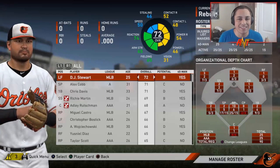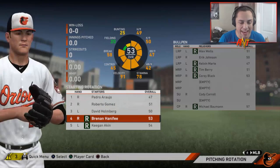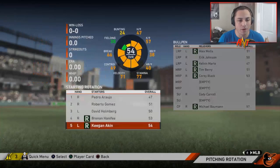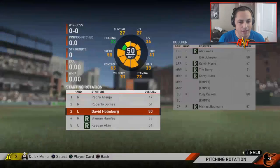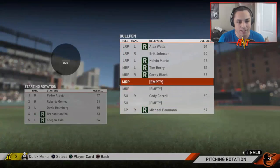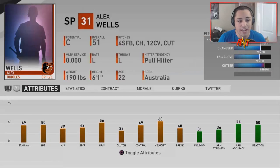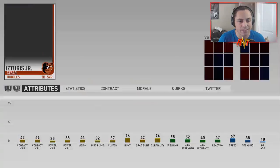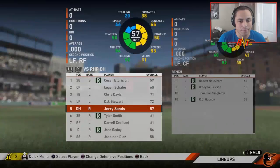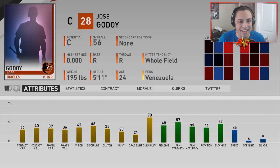Meet the team: Pedro Araujo, Roberto Gomez, Holmberg, Hanafee, Keegan Akin, Alex Wells, Eric Johnson, Kelvin Martay, Tim Berry, Cory Black, Cody Carroll, and Michael Bauman. I think the only one who's got B potential is Araujo. The pitching rotation and lineup include Cesar Asturis Jr., Logan Schaefer, Chris Davis, DJ Stewart, and Jerry Sands among others.